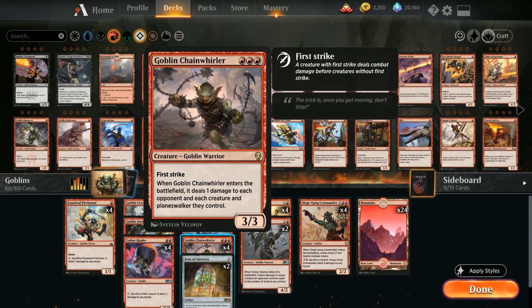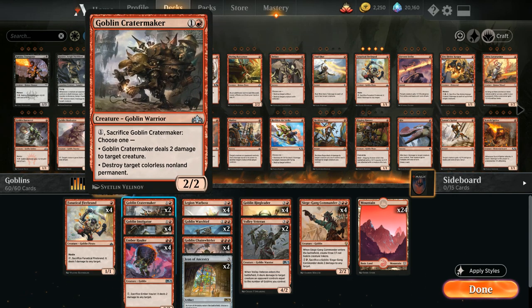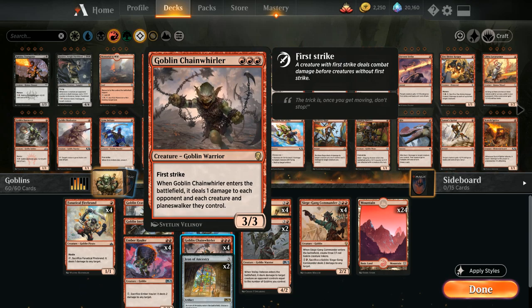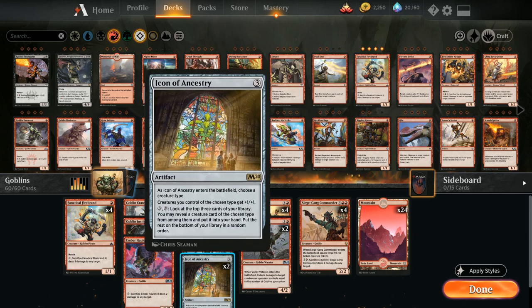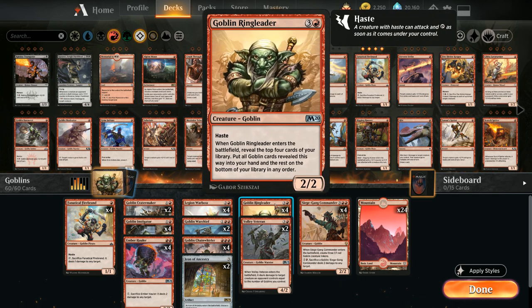We've got the full 4 copies of Goblin Chainwhirler — a 3-mana 3/3 with First Strike that deals 1 damage to each opposing creature and Planeswalker, as well as 1 damage to the opponent when it enters. It's great at finishing off small-toughness creatures, and in combination with Firebrand and Ember Hauler can take out larger creatures. The 3/3 First Strike is also excellent, especially when it gets +1/+1 from the Icon of Ancestry.